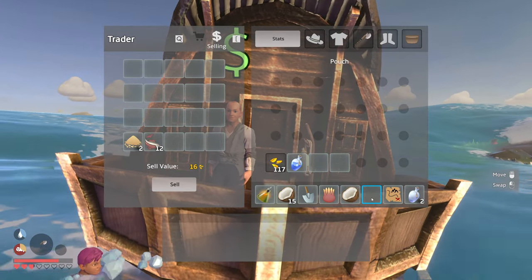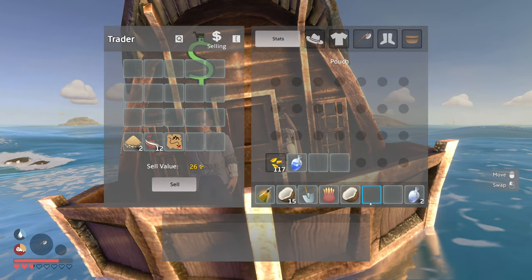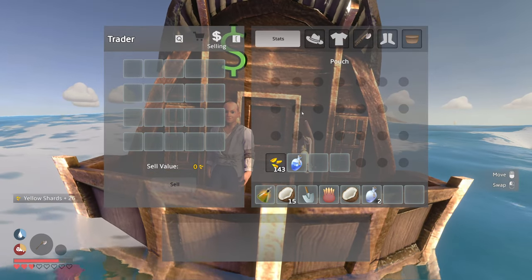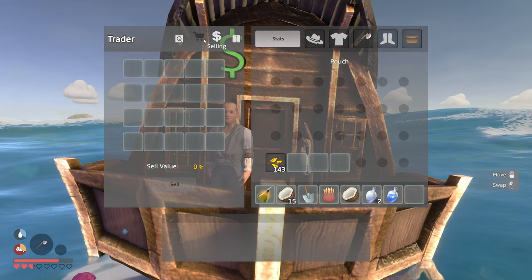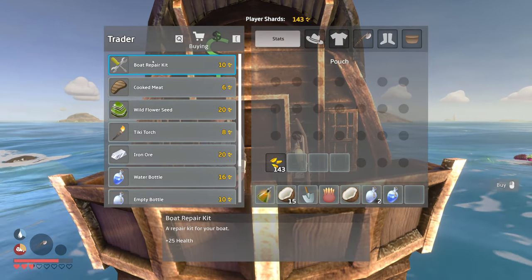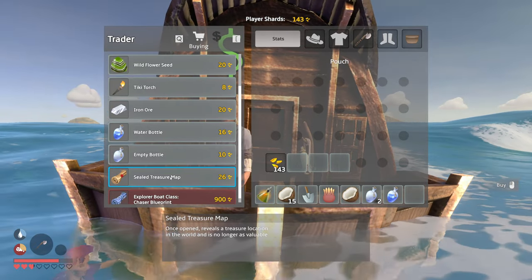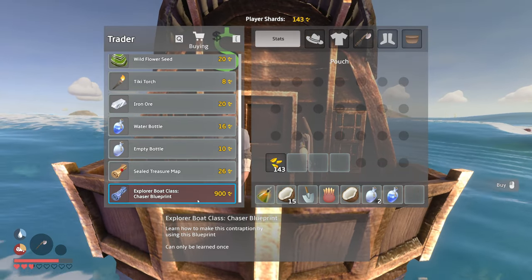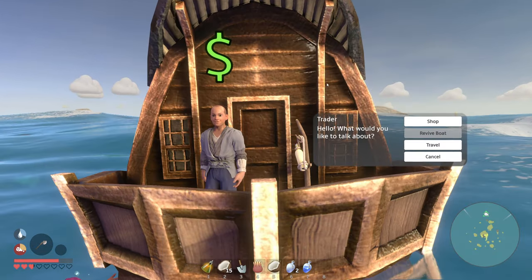I'll sell the salmon I randomly found on the ground. A treasure map — I'll sell that, we already used it. Empty bottles — all right, let's sell those. I just wanted to see what things were worth. We could potentially buy iron ore, wildflower seeds, a boat repair kit, a sealed treasure map — and what's this? An explorer boat class chaser — oh, that's cool! All right, nothing great to buy right now since we're pretty new.